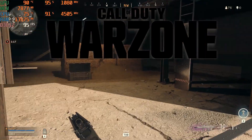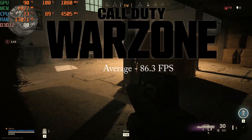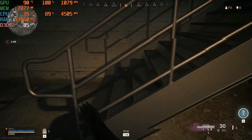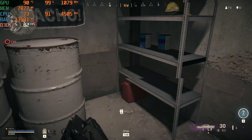Warzone on high settings got an average of 86.3 FPS and a 1% low of 50.1 FPS. Warzone ran a lot better than I was expecting — it stayed above 70 FPS most of the time and only had occasional stuttering.